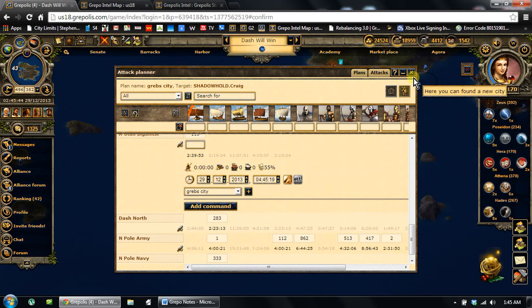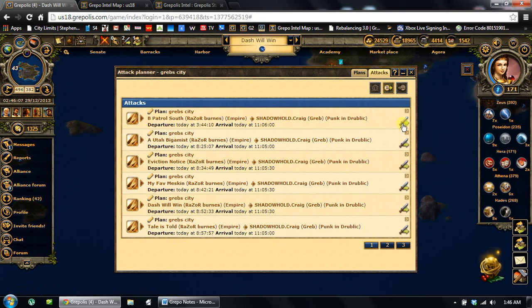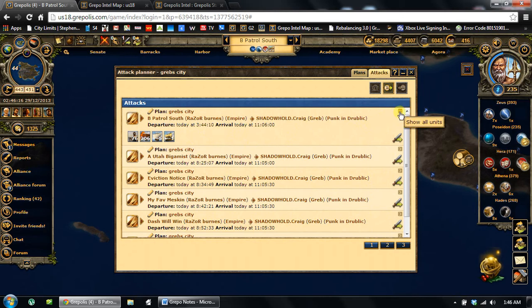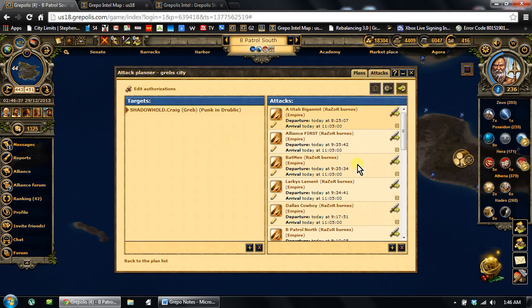Now that I've got it all in there, I'm going to close it out and start fresh. Going back into Attack Planner — here's my attack. Here's my target. All of these attacks are hitting the same target. You can set it up however you want — if you wanted to hit multiple targets, do whatever your little heart desires. You can go over to the Attack tab and see them in bold colors. The most important thing in the whole entire Attack Planner is clicking this button right here: Sort by Departure.